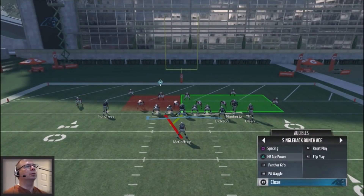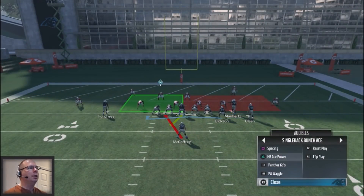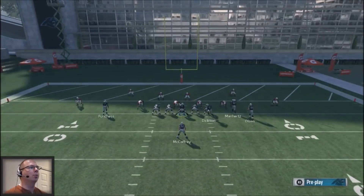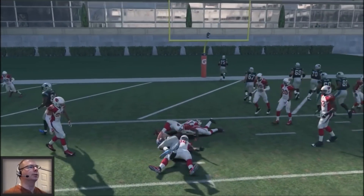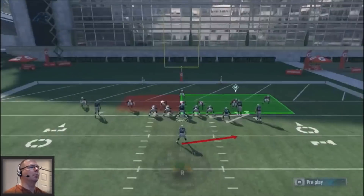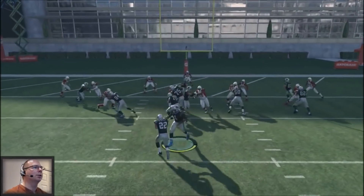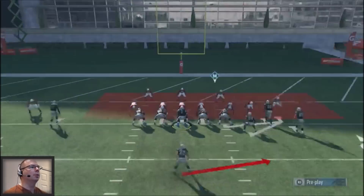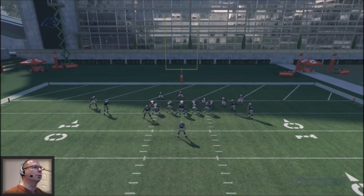That's when you jump into the next audible, the halfback ace power, which is going to open up the play-action waggle a little bit later on. It's a quick audible — if you're chewing clock, you can audible into this and snap the ball right away. McCaffrey bounces off like a bowling ball, but the blocking is very good. Watch the tackle — he's going to tell you whether to go inside or outside. You can see a run-heavy stack defense right here.